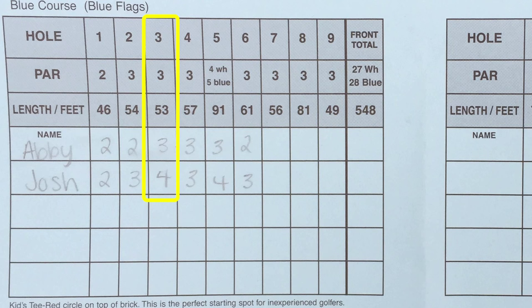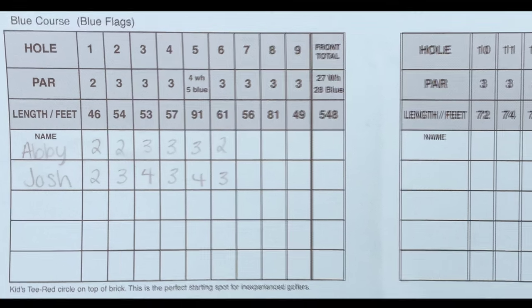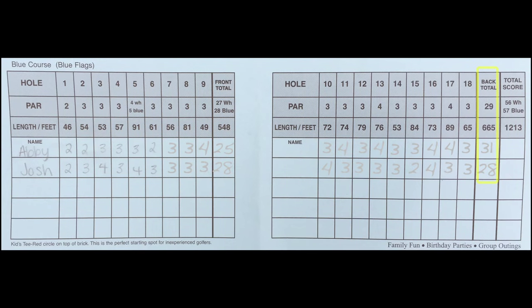In this example, Abby gets a three and Josh gets a four. After nine holes, you will add up your total score for holes one through nine. After completing your round, you will add up the totals of holes 10 through 18. Combine these two numbers to get your total score for the round.